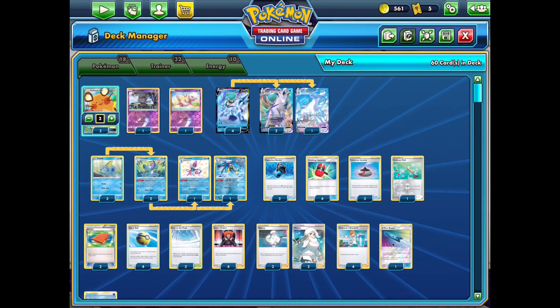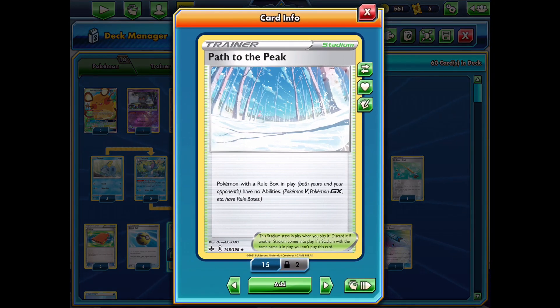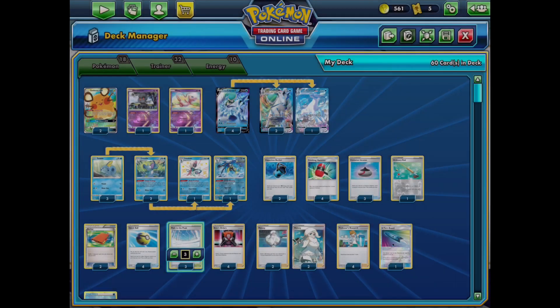We have a bunch of new cards. As well as Melanie, we have the new stadium card Path to the Peak — this shuts off abilities of rulebox Pokémon. I have three copies as it is so powerful and it's going to help in a range of matchups. It stops things like Dedenne, Crobat, and Eldegoss — often your opponent will forget what this card does and put down Crobats or Dedennes without realizing their abilities won't work. It also shuts off Shadow Rider Calyrex, which has a very strong ability.